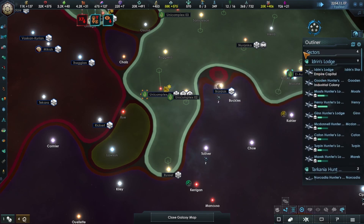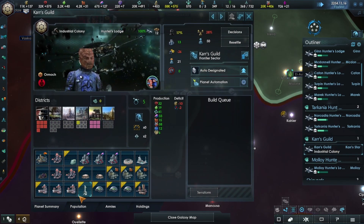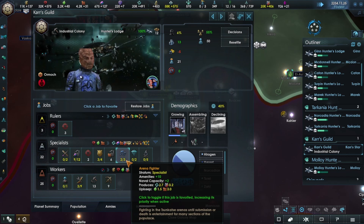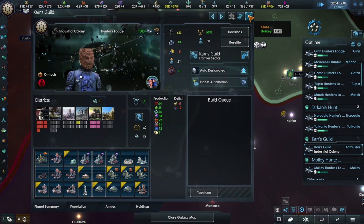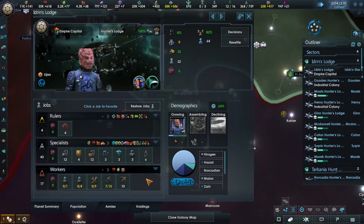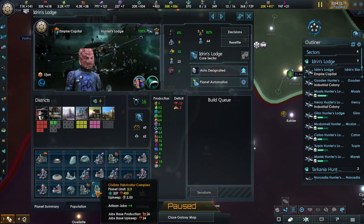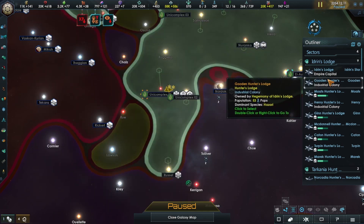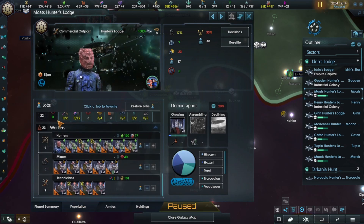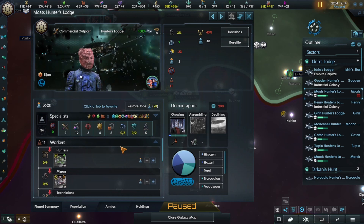In the last episode we were looking through our sectors and all of our stuff. It looks fine, so I'm not really going to touch these for a while. You need to start doing the amenities stuff. That's only minus five, so hopefully the next Hirogen pop will be helpful. Let's have a quick look to make sure there are no Hirogens doing any basic jobs. You should not be doing that - but we don't have any specialist jobs for you at the moment.